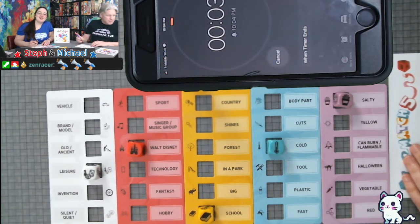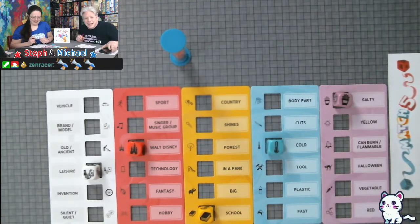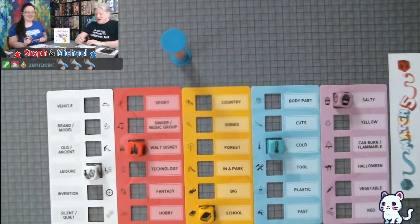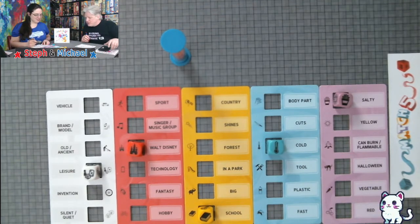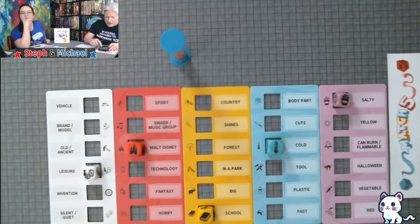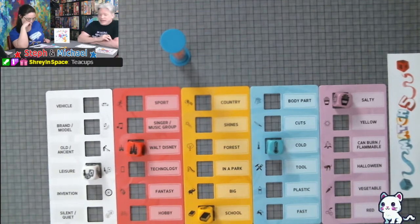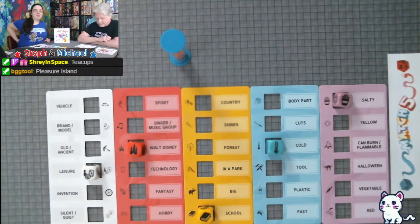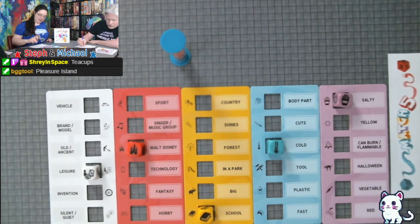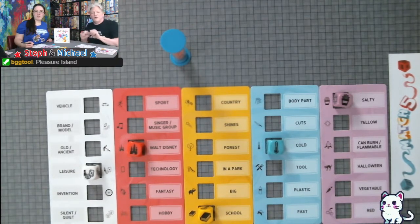Derek did the emotes a little early because he knows there's a delay — he knows the sound it's going to make. Okay, time's up! For red and white — Walt Disney and leisure — I have 'It's a Small World ride.' I said 'roller coaster rides.' Those are both acceptable. What does everybody else have? Teacups — that's good. Pleasure Island — that's a really good one.